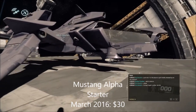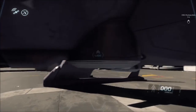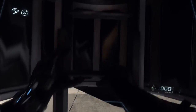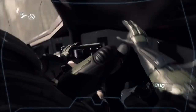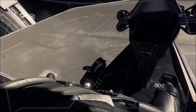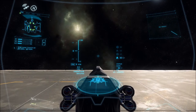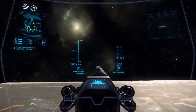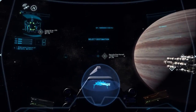First up is the Mustang Alpha. This is the starter, jack-of-all-trades variant of the Mustang lineup. Its standalone price as of March 2016 is $30, putting it square between the Aurora MR and the Aurora LN, and the same price as the Aurora LX. It was marketed as the more combat-oriented, aggressive starter ship alternative to the more utilitarian Aurora-class ships. It does have a couple of advantages in that role. First off is speed — it has a very respectable combat maneuvering base speed of 230, and a 715 cruise speed, meaning it can track down or outrun most enemy ships.